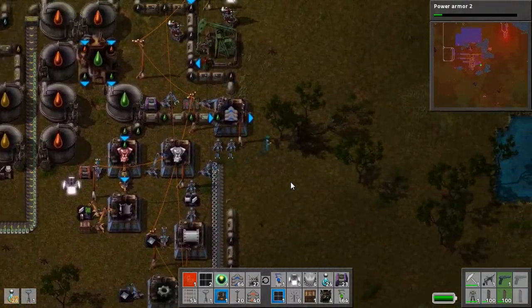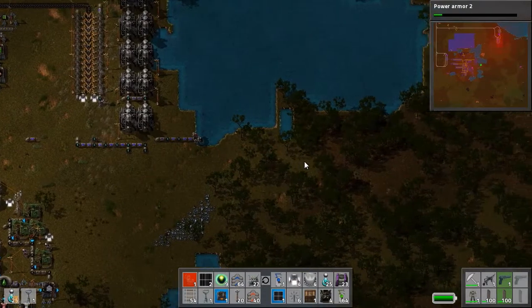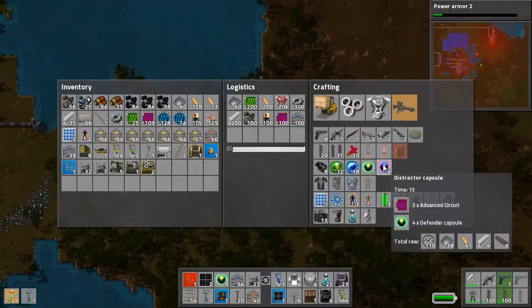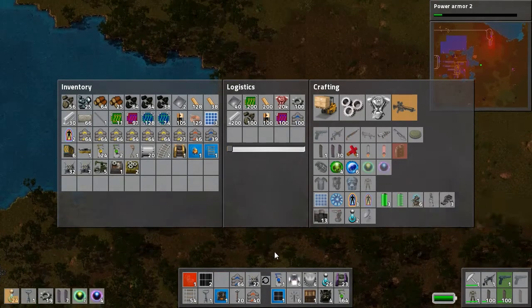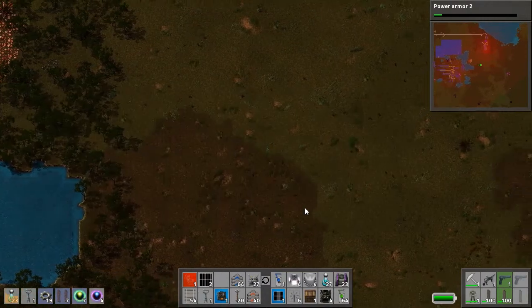We are gonna go and do some good things. Can I actually make some assault robots? Yes, I can — awesome. It's gonna take a while but that's fine.